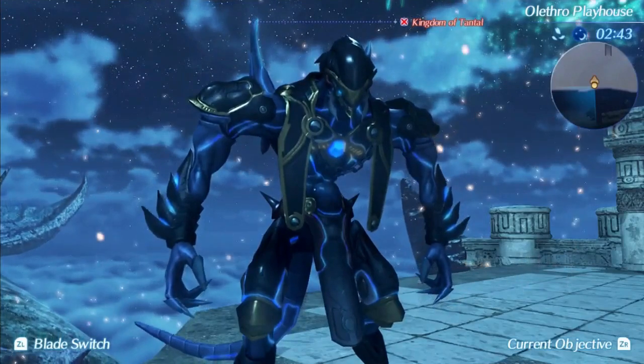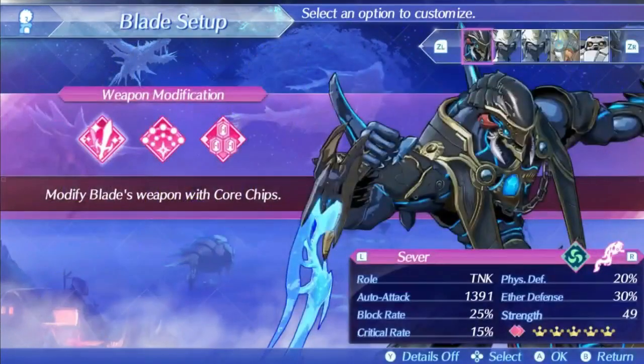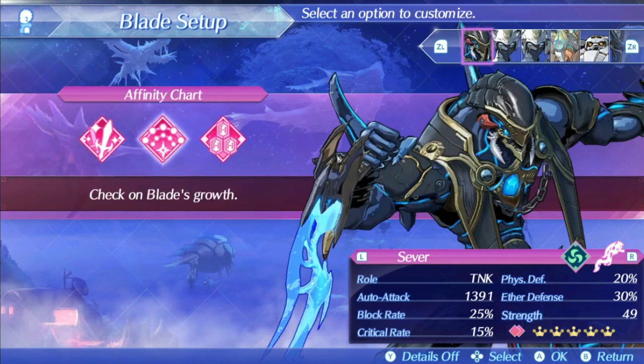Sever is a tank-class blade, and similar to Cressidus, he is a variant of the Knuckle Claw-based weapons, with his unique weapon being the Sword Tonfa. As with all clone weapons, he has different artifacts and stats despite sharing the same animations as Knuckle Claws. As with all Torna blades, his core chip cannot be changed, so the stats you see are what you get. His auto-attack stat is 1,391 at max trust, with a critical hit rate of 15% and a block rate of 25%. His physical defense is 20% and aether defense is 30%, which is alright but not super amazing as a tank-class weapon.